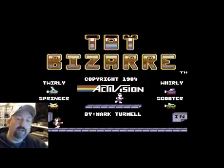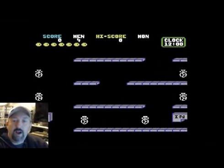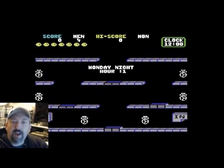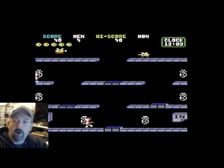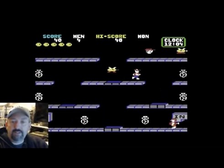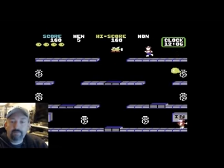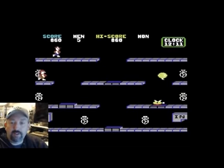And then you have Hefty Hilga. The goal of Toy Bazaar, as we get started here — you, Merton, are working in a toy factory. You can see it's Monday night, it's the first hour, it's 12 o'clock. That's me down there at the bottom. What you see here are helium valves. There's an extra man up there. The helium valves fill helium balloons, and helium balloons explode, and toys come out of them. The easiest way to beat a level, if you can do it, is to collect the balloons before they turn into toys, and that's what I'm trying to do here.